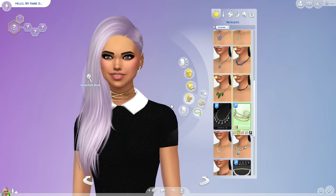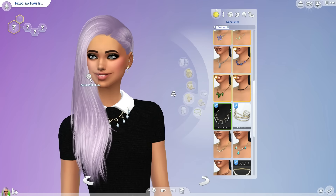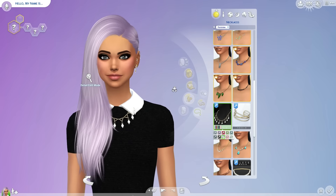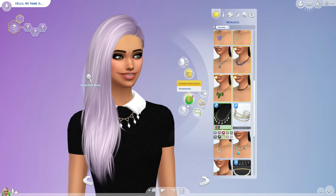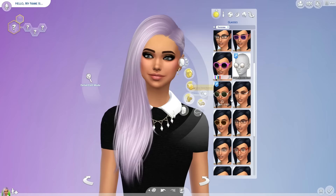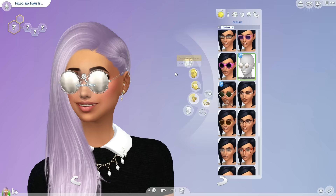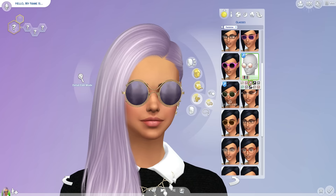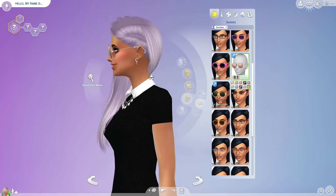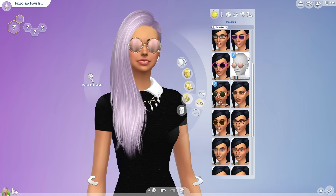Next we have a Sansa necklace, more for a formal attire. It has little gems and it's really cute. And we also have some sunglasses by Toxic. These are a bit strange and not the usual sunglasses I would go for, but I guess that's what makes them really unique, and that's why I really like them.